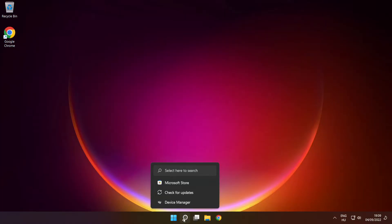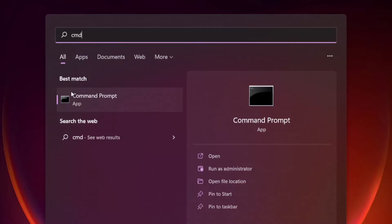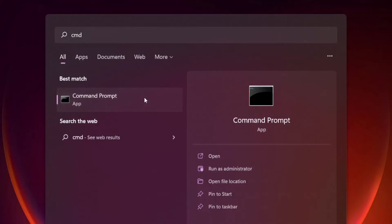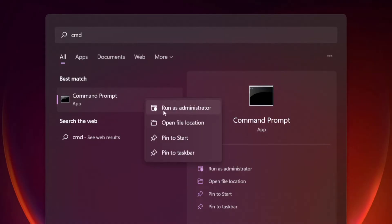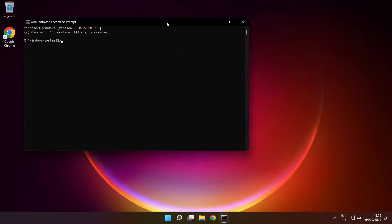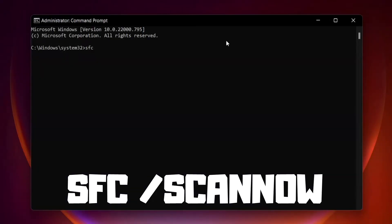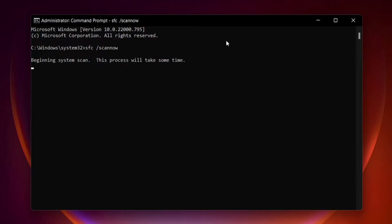Click search bar and type cmd. Right click command prompt and click run as administrator. Type SFC /scannow. Press enter. Wait.